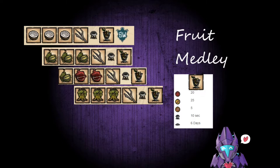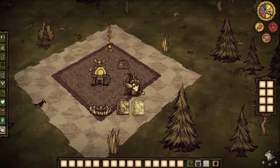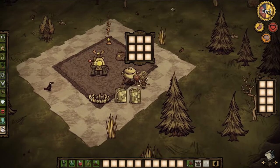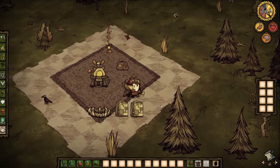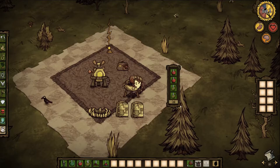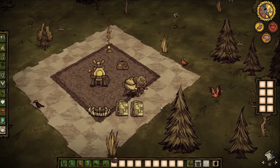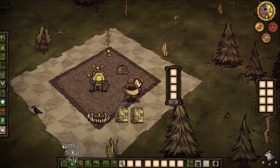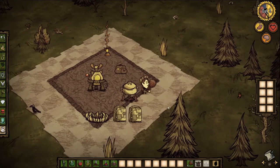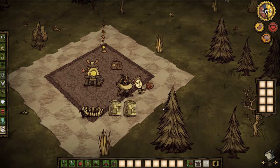Here's another healthy breakfast alternative: the fruit medley. This is a really interesting one that requires fruit and a filler, but it's easy to mess up — I mess it up all the time. It gives you 20 health, 25 hunger, and 5 sanity — 10 seconds in the crockpot and 6 days to rot. Be careful about what kinds of fruits you're putting in, as berries can give you jam instead. It seems like pomegranates are almost the key. Go ahead and grab a twig and play it safe when you have extra fruit from your farms.